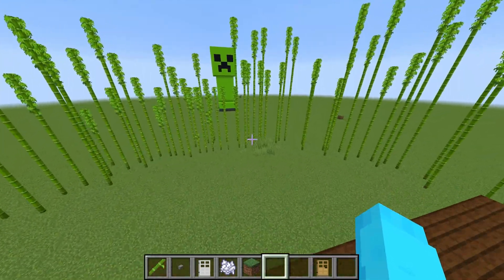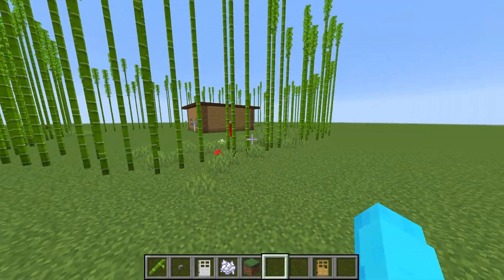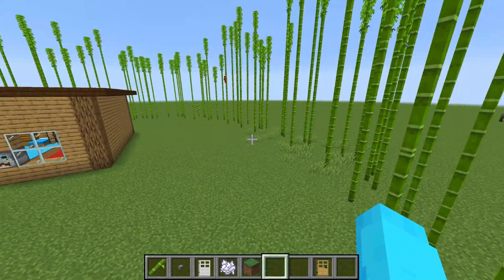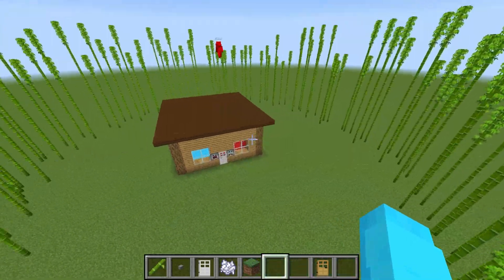We're not finished with the wall yet. Next we're gonna add sweet berries to surround the house. First we need to remove all this grass, so let me do the command. I'll move the flowers to help out. Boom — now all the grass is gone, except for a bit of double grass.